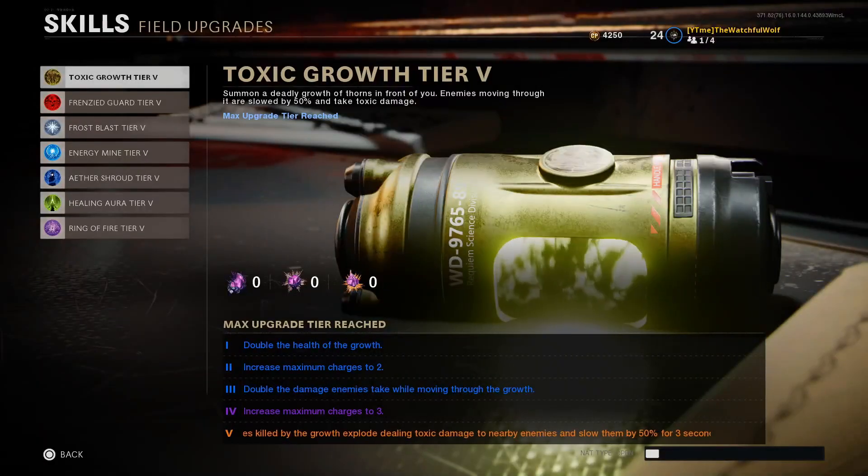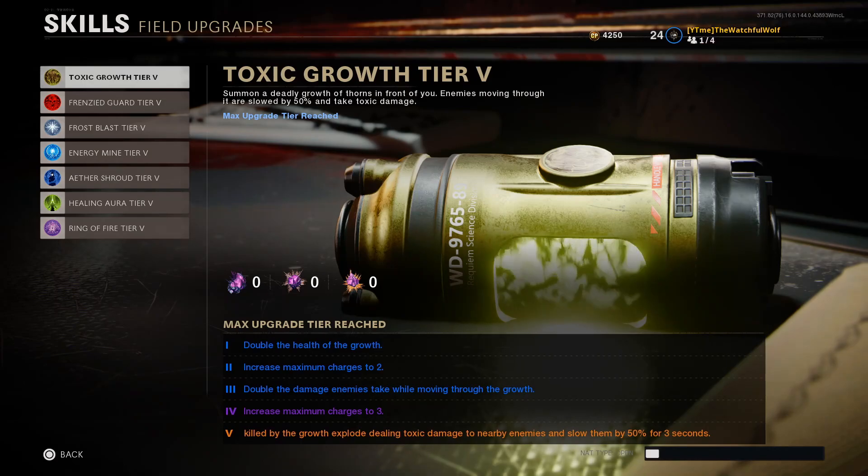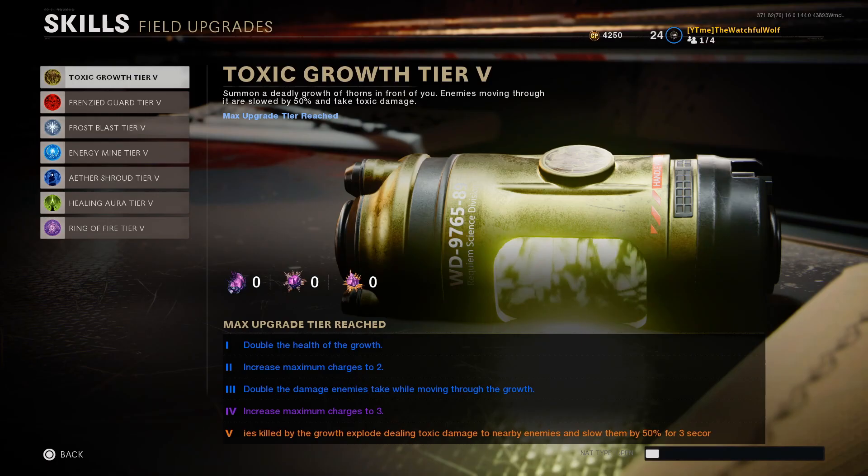Now, the upgrades for it are to double the health of the growth, increase the charges to 2, double the damage enemies take while moving through the growth, and increase the charges to 3, and then have toxic explosions for those killed by the growth to affect others nearby.